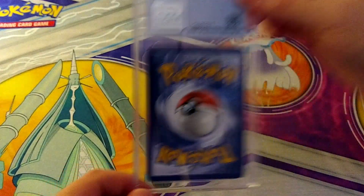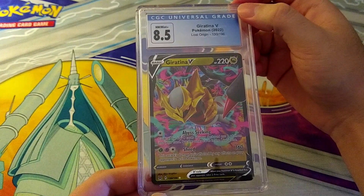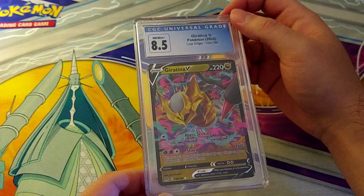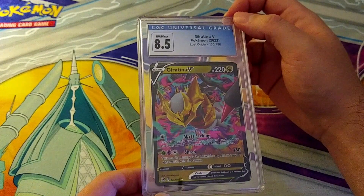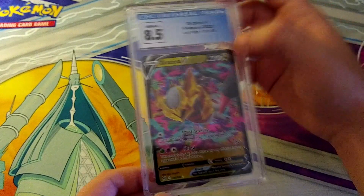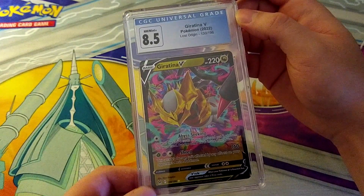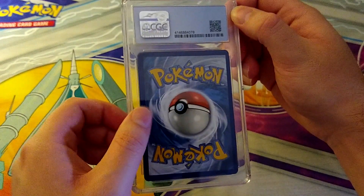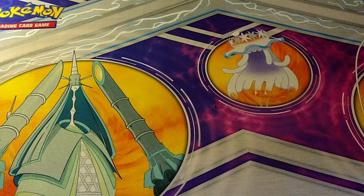Pokemon English again — 8.5 on the Giratina V from Lost Origin. These have dropped significantly since I sent it in. I can pretty much see immediately why it didn't grade higher — it looks off-center: thicker over here on the front, and the back is significantly off-center, heavy on the left. Fair grade, unfortunate — it is what it is. You just swing and you miss sometimes.